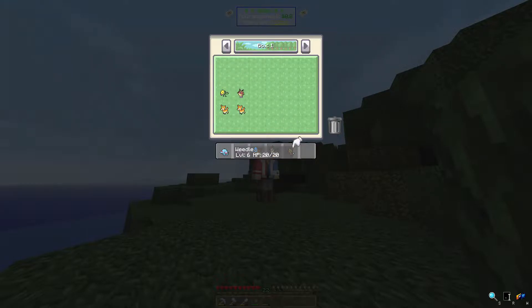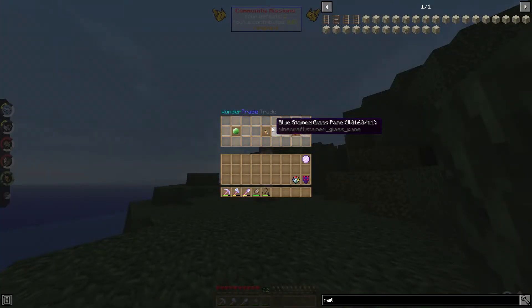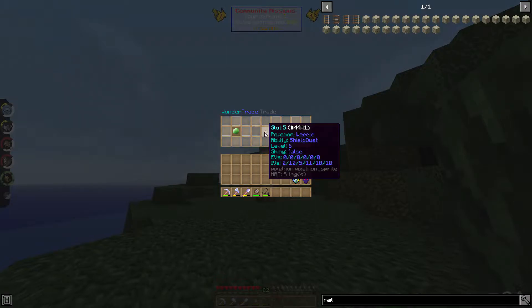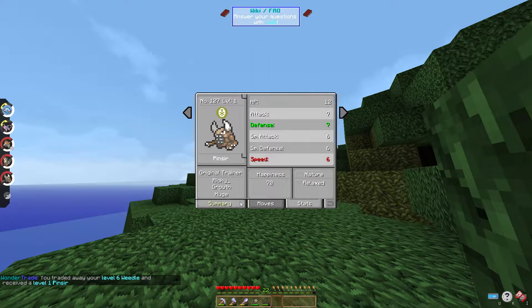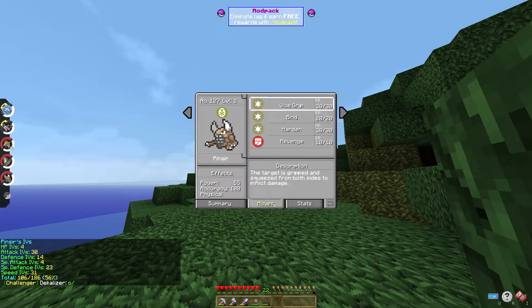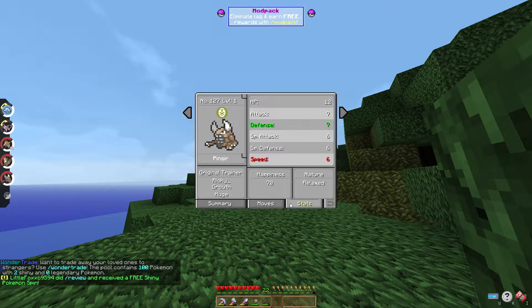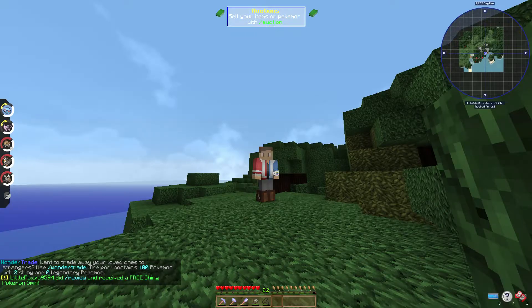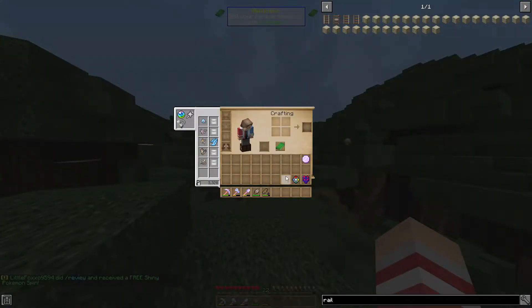Let's trade this Weedle - level six - and see what we get. A Pinsir! Okay, level one, relaxed nature. Speed and attack are really good, it's a physical attacker, that's fine. We can maybe change the nature with Poke Builder coins. We could have a Mega Pinsir boys - we do need a mega on the squad. I'll actually take it!